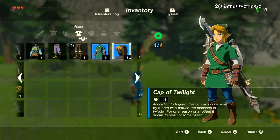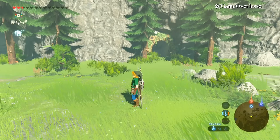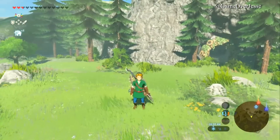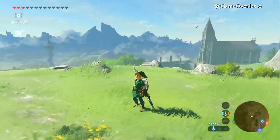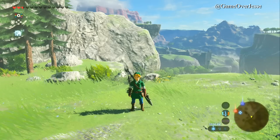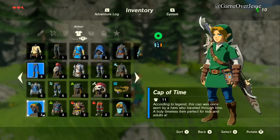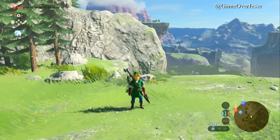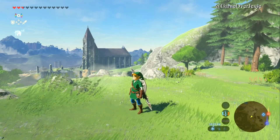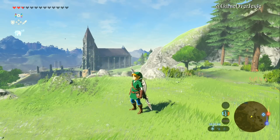Here we see the Cap of Twilight from Twilight Princess, because what Nintendo did - they didn't just give you Link's traditional green tunic, they gave you all of them. We can see the Hero of Time tunic with the Hero of Twilight's cap, and we also have the matching hat for the Cap of Time. The defense isn't quite as good as some other items, but it brings back those memories of playing through Ocarina of Time.